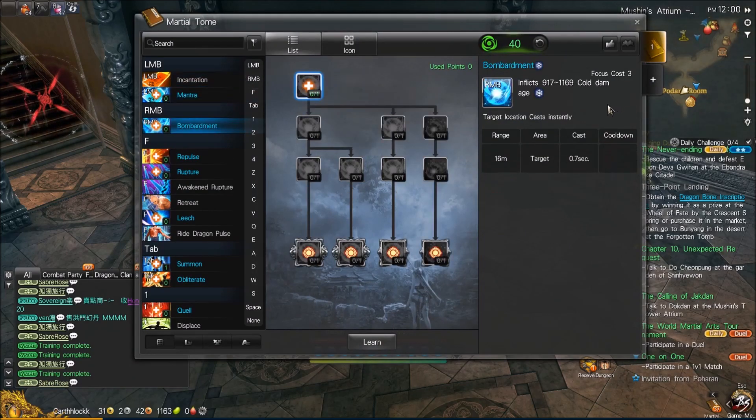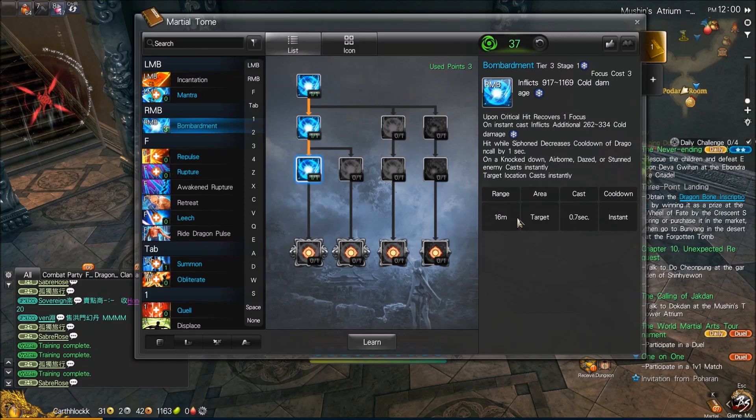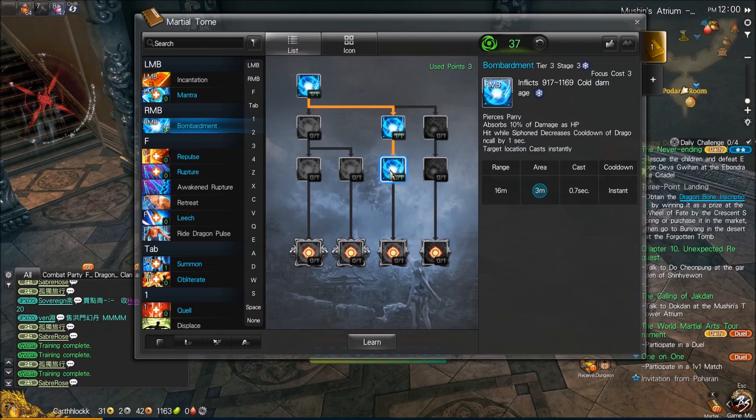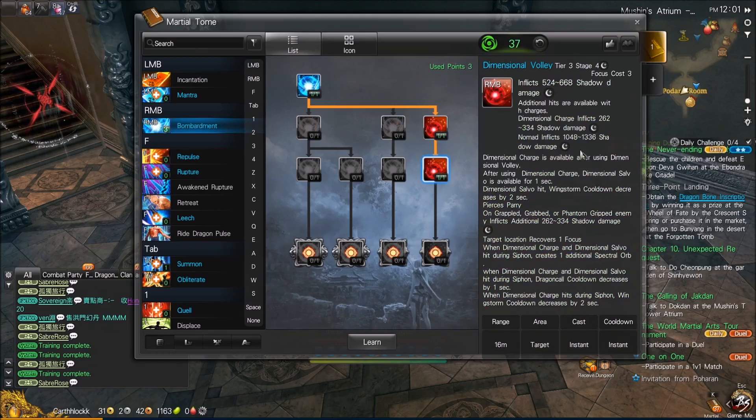Right-click: Bombardment. This is one of our core abilities. It costs three focus, has a range of 16 meters, is a single target ability at base, 0.7 second cast time, no cooldown. It does have a cast time, but you can use this skill while moving. We can tier it up a couple different ways. Down the left side, we can give it extra damage on instant cast, and it becomes instant cast on knockdown, airborne, dazed, or stunned enemies. We can take it to be an AoE ability that gives 10% health returned as lifesteal. And on the far right we have Dimensional Volley, which gives us the use of Dimensional Charge and Dimensional Salvo.